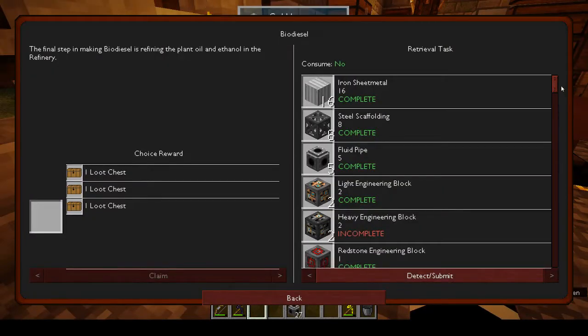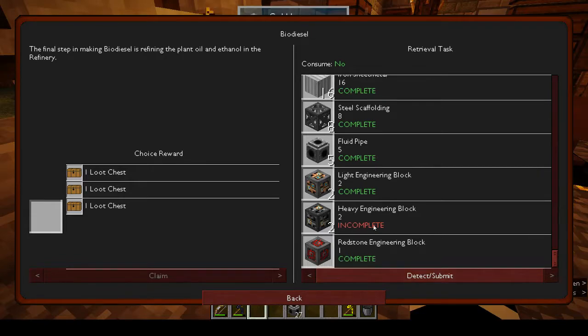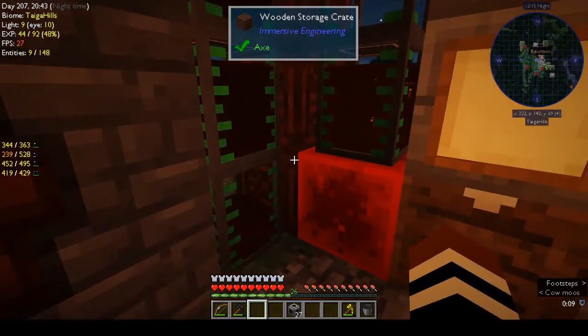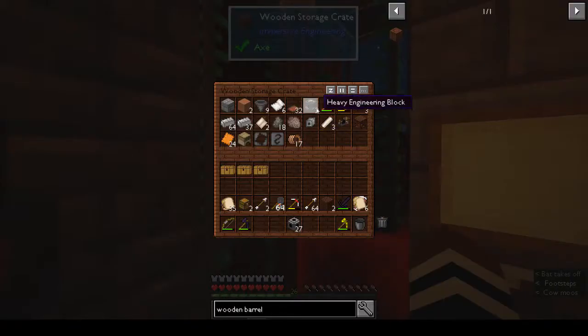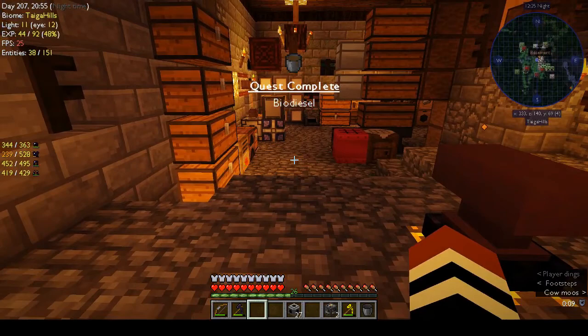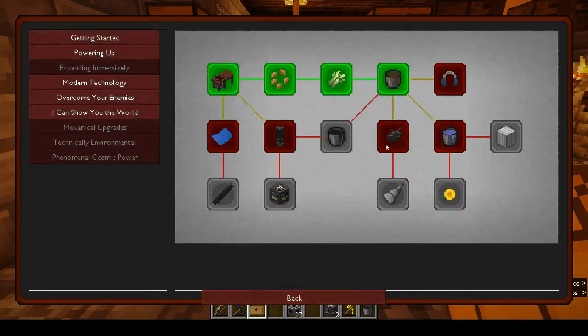I know they were saying you can do a factory and stuff, but I have no idea what I want to do, so struggling a bit on that front. Let's see - just the heavy engineering block. Do I not have any of those? So at some point I'm going to have to actually make all of these machines. And that completes, but like I said I don't know what I want to do or how I want to do it.